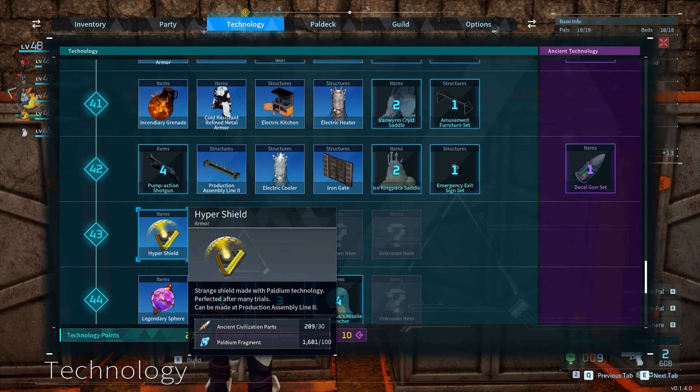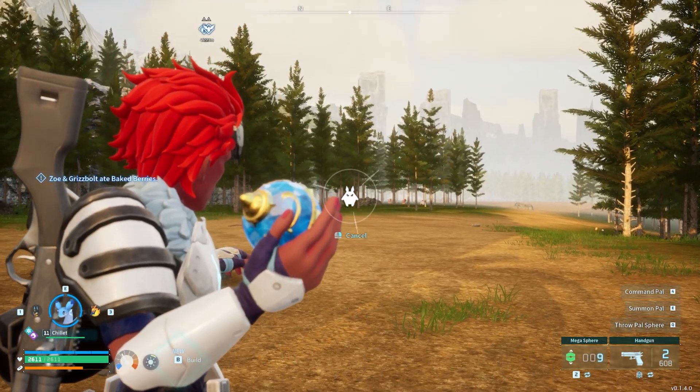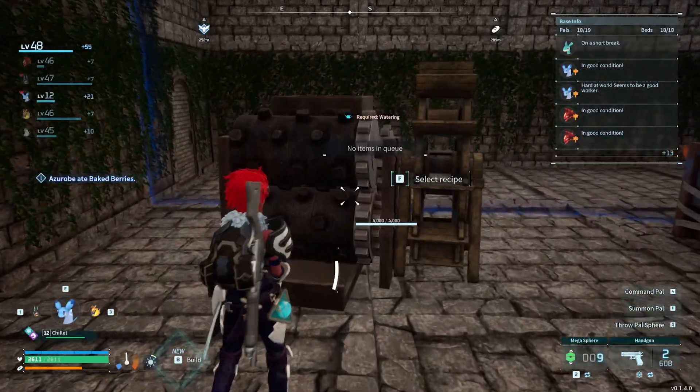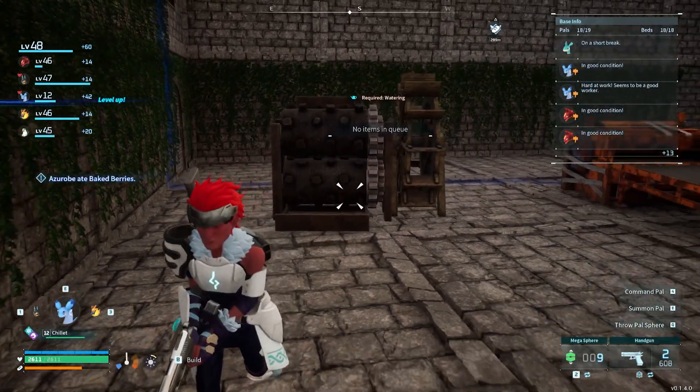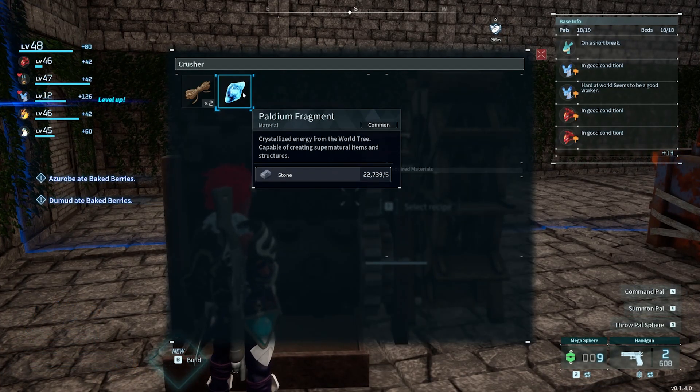The Hyper Shield needs ancient civilization parts and pallium fragments. Ancient civilization parts can be gathered by knocking out alpha pals like Chillet. Pallium fragments can be obtained by mining the blue glowing rocks, or by having a PAL with the watering suitability make some for you using the crusher in your production building.